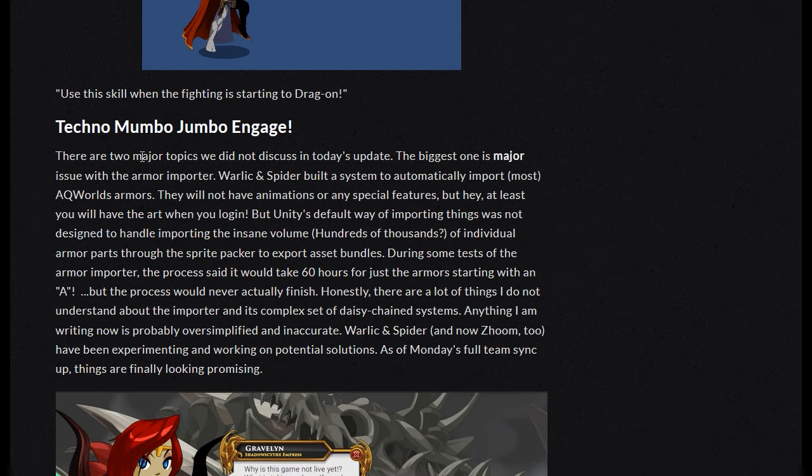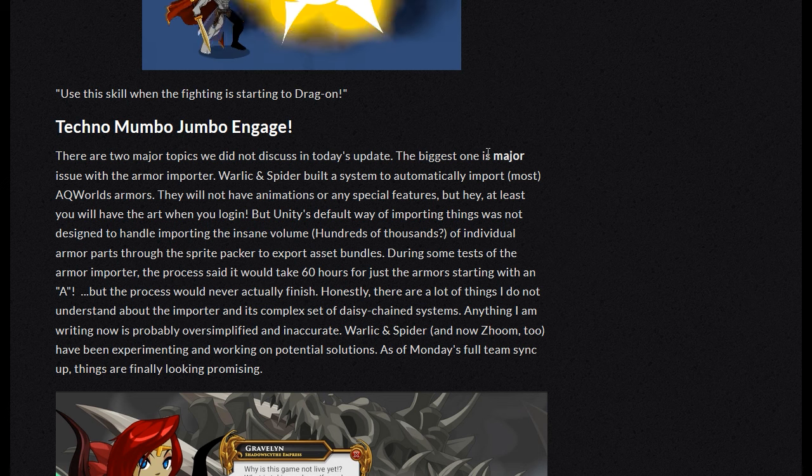Techno mumbo jumbo engaged. There are two major topics not discussed in today's update. The biggest is a major issue with the armor importer. Warlick and Spider built a system to automatically import most AQ Worlds armors — they won't have animations or special features, but at least you'll have the art when you log in. However, Unity's default import method isn't designed to handle hundreds of thousands of individual armor parts through the sprite packer to export asset bundles. During tests, the process said it would take 60 hours just for armors starting with 'A' — and the process would never actually finish. Warlick, Spider, and now Zoom 2 have been experimenting and working on potential solutions, and as of Monday's full team sync-up, things are finally looking promising.